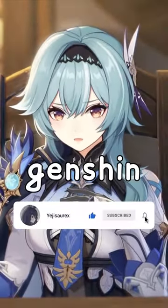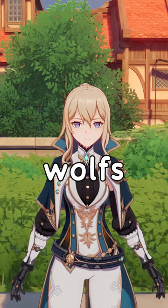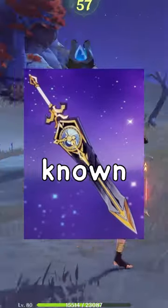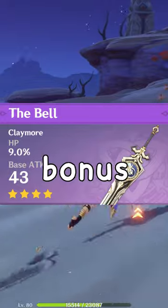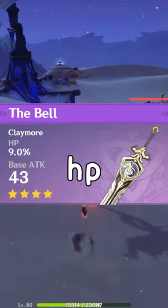You need this claymore in Genshin Impact. Aside from the wolf's gravestone, this claymore known as the bell is the next best thing to have, giving 510 bonus attack and 41.3% bonus HP.